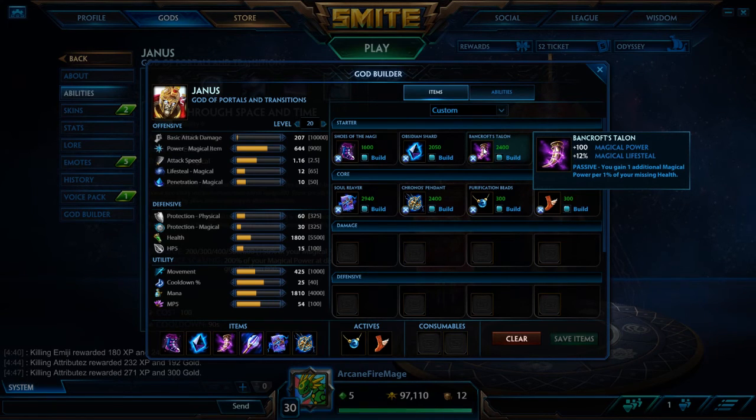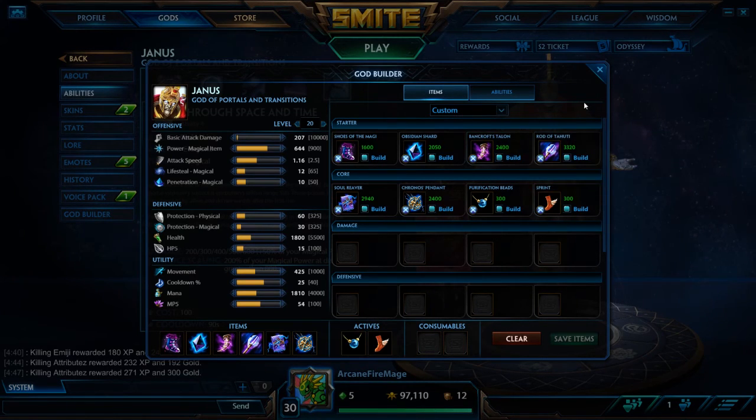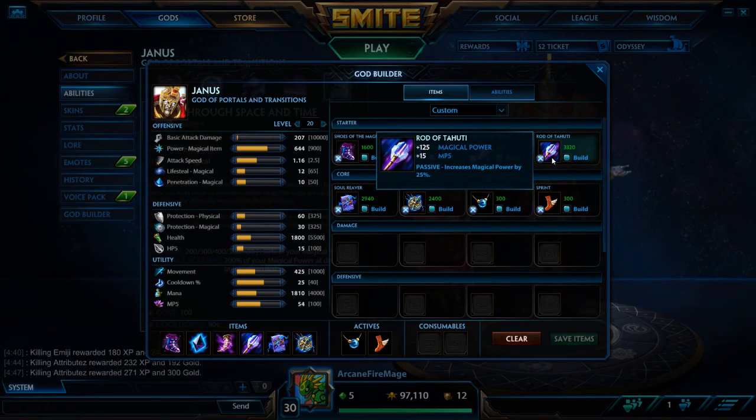Banecrof's Talon also gives you Magical Power per 1% of your missing health. So if you're at like half health, your abilities will essentially hit with another 50 Magical Power — don't want to get your hopes up. Then next we have Rod of Tehuti, basically god-tier Magical Power — a whole ton — and you're getting it pretty early in this build.